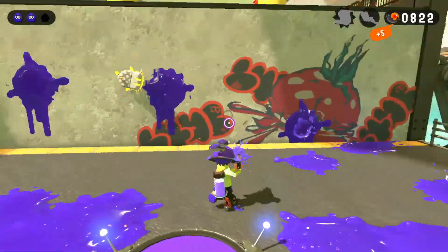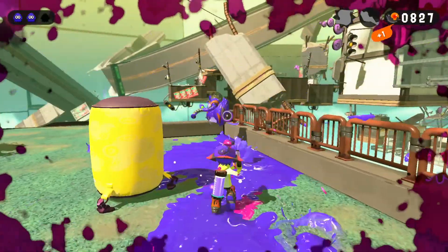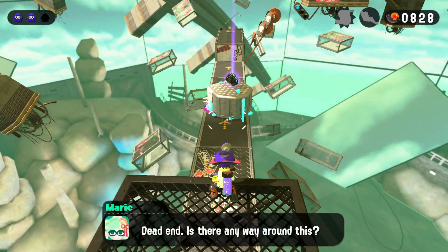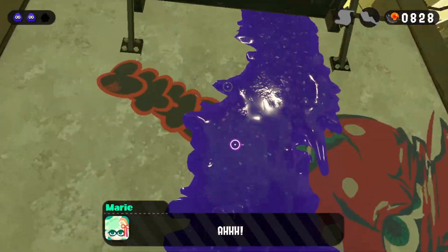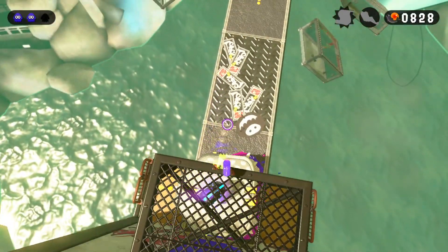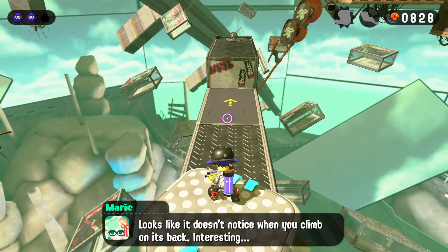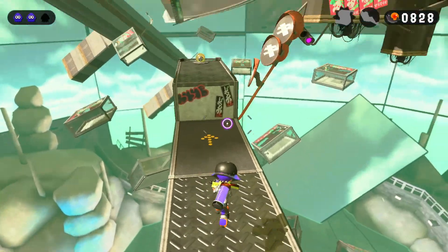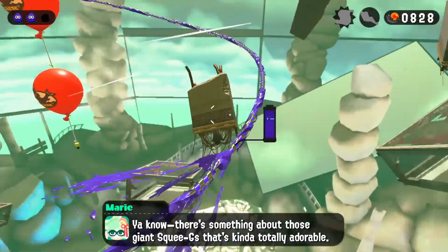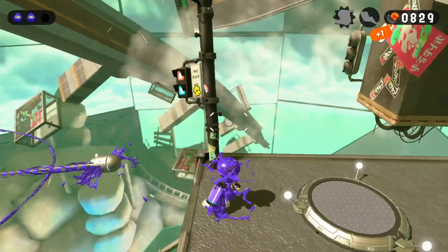We're going to get these boxes out of the way and climb up this wall. As you can see there's another ink thing there — these things are everywhere. We take that guy out just head on — most of these guys are weak enough to just take head on. Basically we have to bait this ink thing to come over to us, climb up the wall, and then jump back on top of them — that's how you get across right here. You also get a free little bowling bag if you do that.